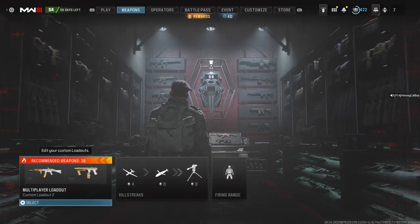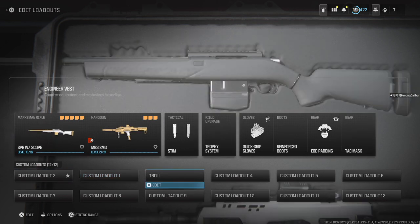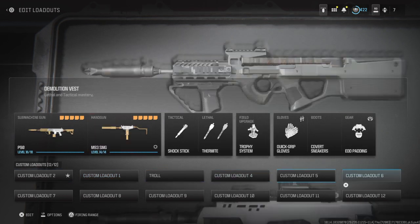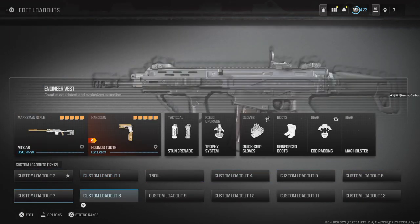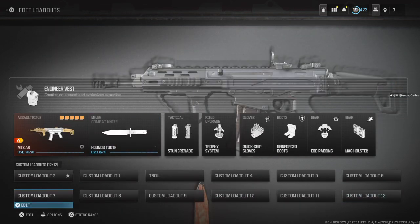I don't know if PS5 is having the same problem because I'm on a PS4 obviously, but I can't go to custom loadout 1, 4, 6 — same thing here. I can change it in game but I can't change it here. It's pretty stupid.